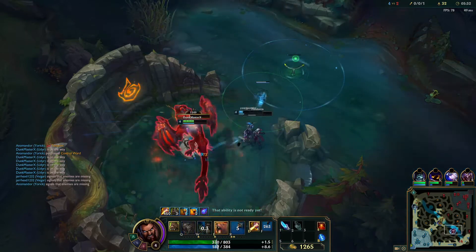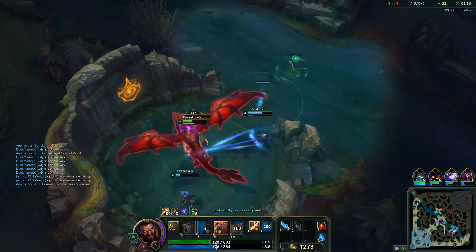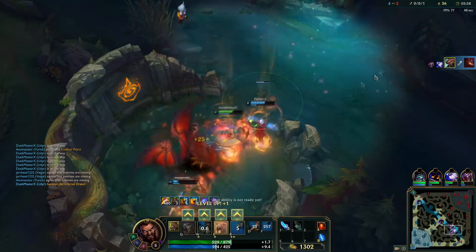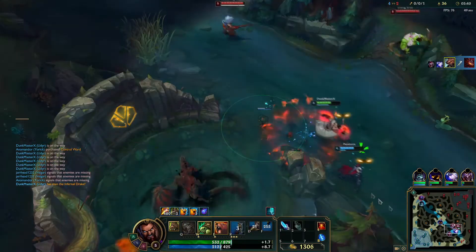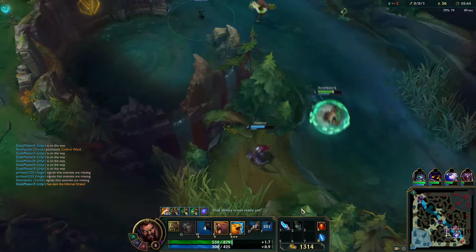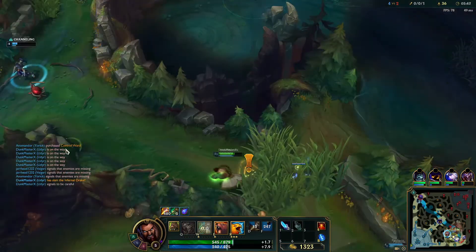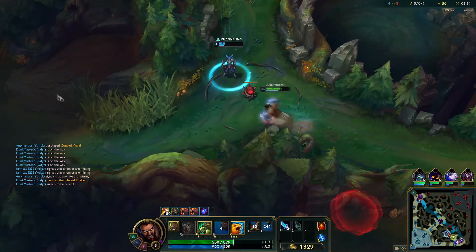Yasuo is coming down — I'm not too concerned about him, especially because there's three of us. If I just stun Yasuo he's probably dead. Jukes baby! Nice. Just peace out — we're good. We're chillin.